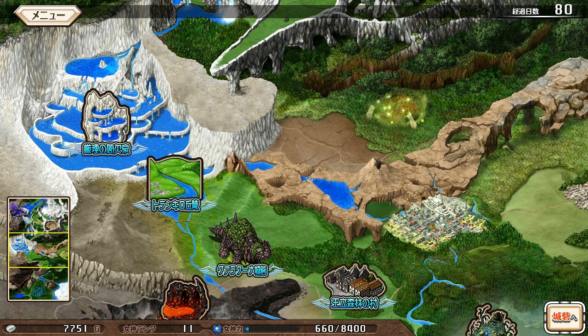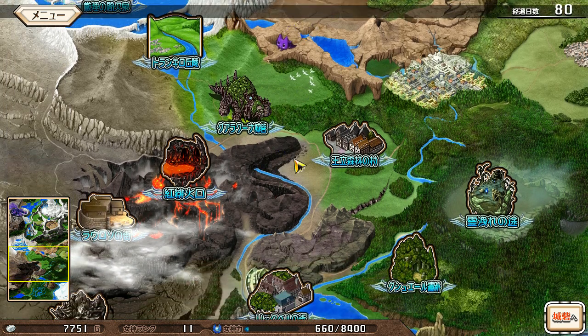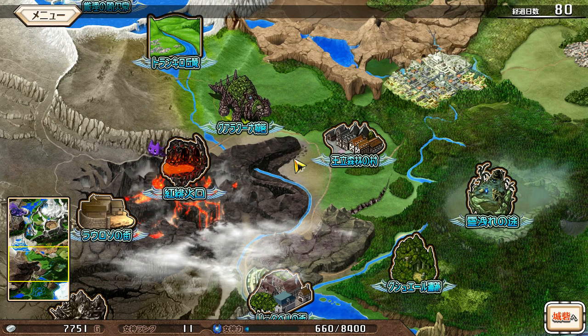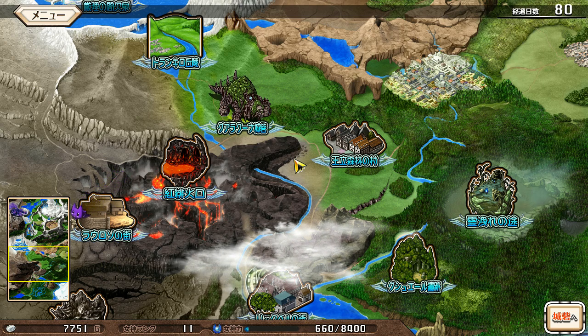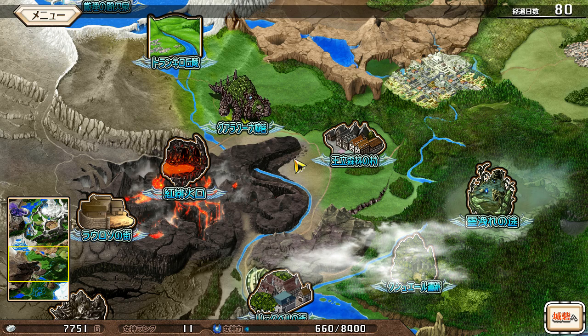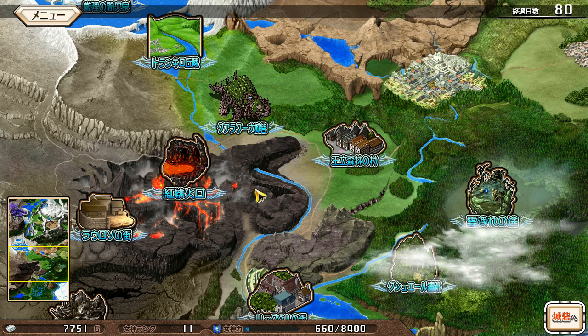Greetings everyone, this is BJ Black from Noexport4U and welcome to part 75 of my Let's Play of Amayui Castle Meister. The first thing you're obviously noticing is that my castle is down here and not up here. This is because I've retreated back to chapter 6. I've been informed that I need to level up Katurito before entering chapter 7 in order to get the best version of the good ending, so I retreated.